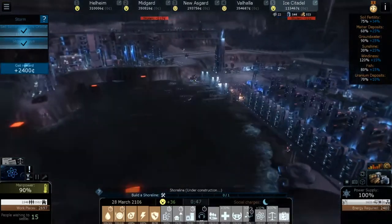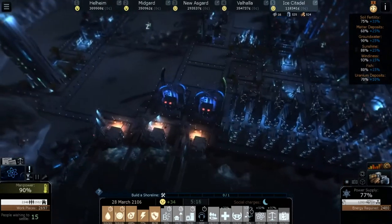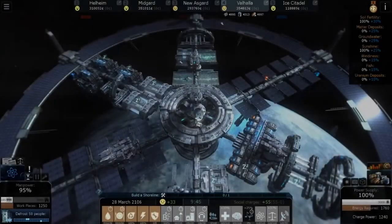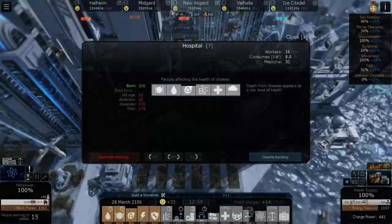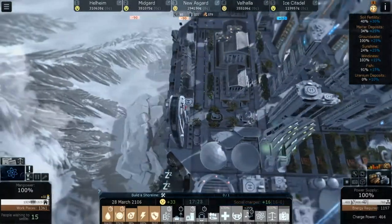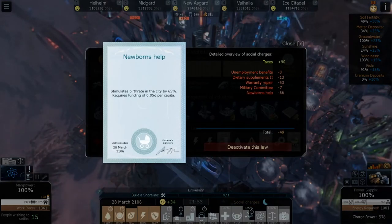I'm curious if it's going to be like a boardwalk that wraps around right here — it looks like there's one here and another one around the other side. Let's give the Ice Citadel some money. Are we getting some more people born here? We've had 51 births now. What's our economy looking like in this city? 393 a day. Interesting — if more people are born here, that gives us negative 49... oh that's because I'm also doing warranty repair. Let me deactivate that.